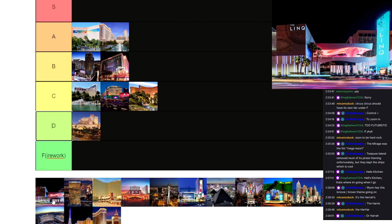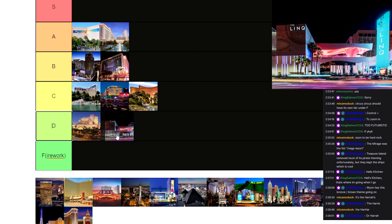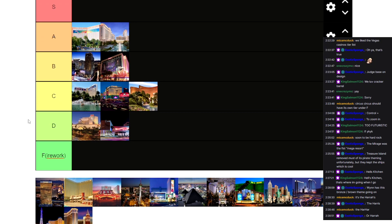The LINQ — I got to go with the same thing. The LINQ isn't very memorable. Nothing too crazy about it. It kind of just looks like a copy of the Cosmopolitan. It's one of the casinos that people don't even think about when they think of Las Vegas. So it's not really memorable at all, and it's going to go in D tier as well.